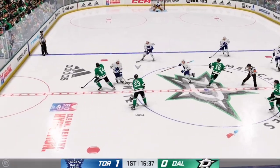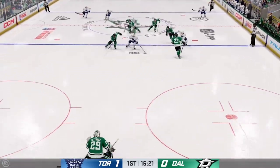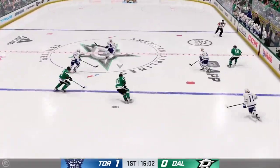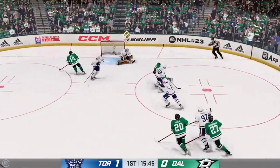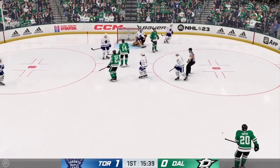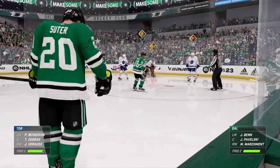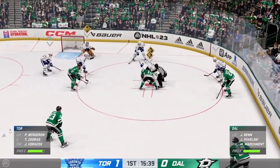The Stars win the face-off. Suter's got it on the offensive end. Moves it to Voracek. Dallas tries to break out from their own end. Passes it over to Suter. Takes a shot and makes a save. Crisp's on top of that for the whistle, pretty quickly to kill the play. He's got plenty of time to look at himself in that jersey during stoppages. His first game with a new team.